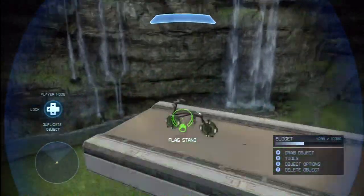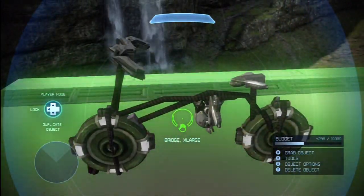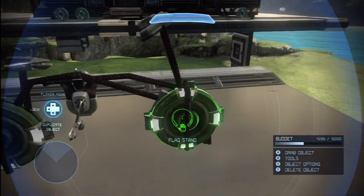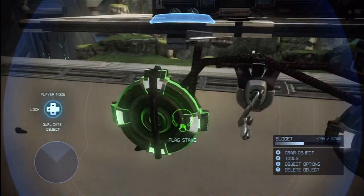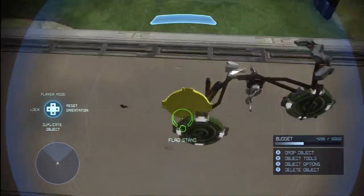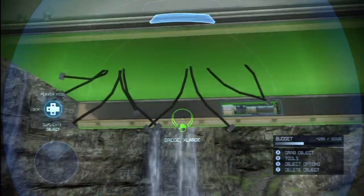Moving along, we're going to take a look at the bike. This is a pretty complex piece but it looks incredibly detailed. I can't believe he managed to pull this off. Let's take a look at the wheels — again, flag stands. He uses a lot of wires. Looking under the center you can see just how many wires he has sticking out.